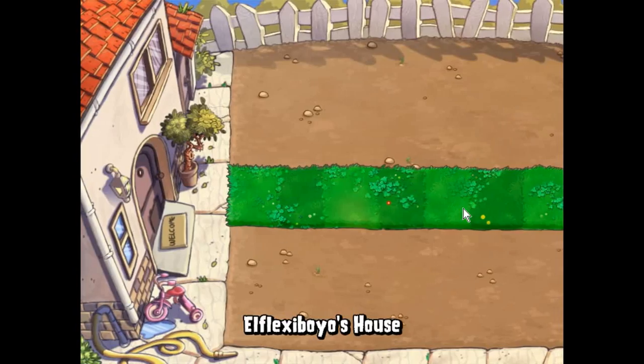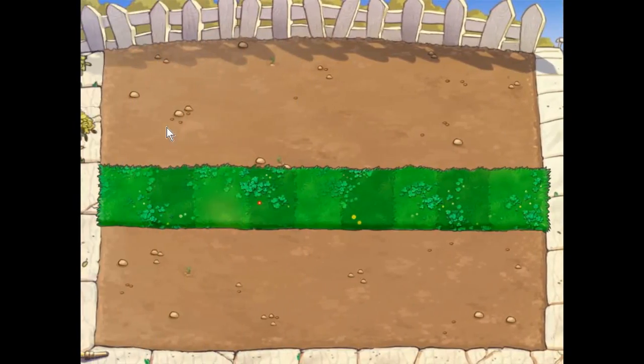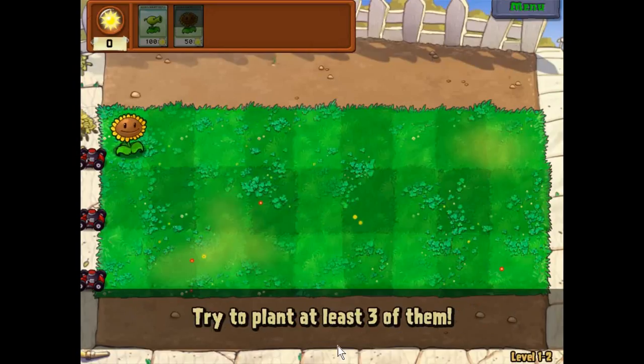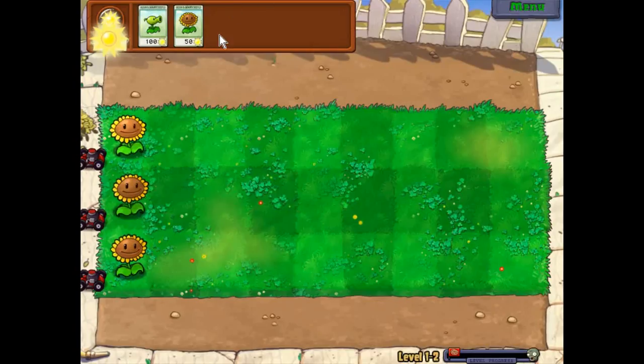Let's begin. We can only place plants on the green area, not on the mud area. Sun flowers are the most important plants because they give Sun, then we can place plants which attack the zombies and from which we get protected.